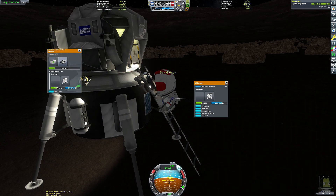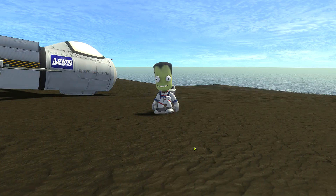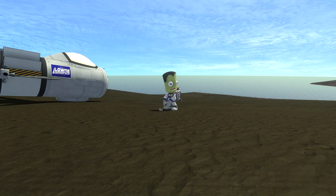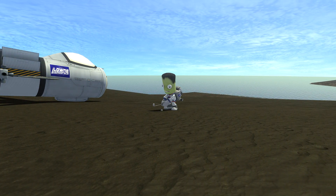There's a spare EVA fuel cylinder to extend your Kerbal's EVA endurance, and there's a new EVA science kit for Kerbals to do science experiments when exploring the surface of other celestial bodies.